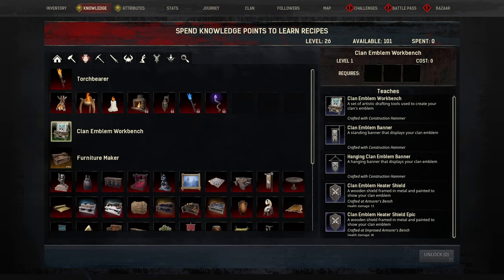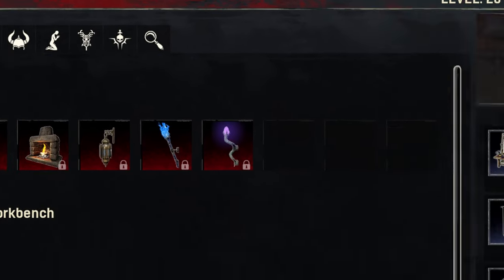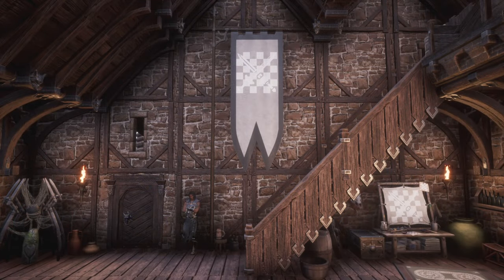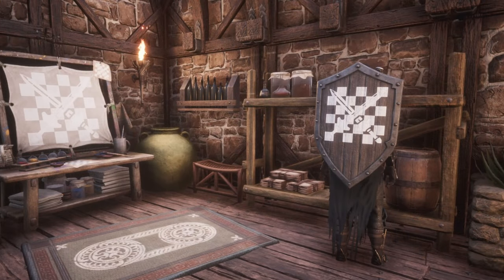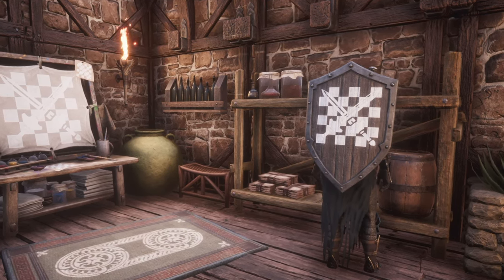By the way, all tabs of the knowledge categories have been redesigned with new little symbols. The knowledge for the clan emblem workbench also unlocks a standing and a hanging banner, as well as a regular and epic heater shield — these are all items that display the clan emblems when put up or worn.